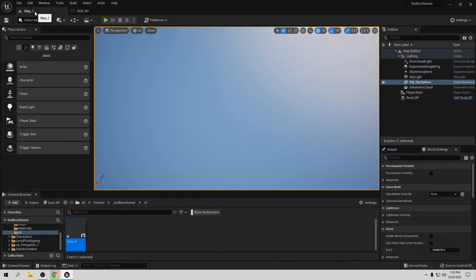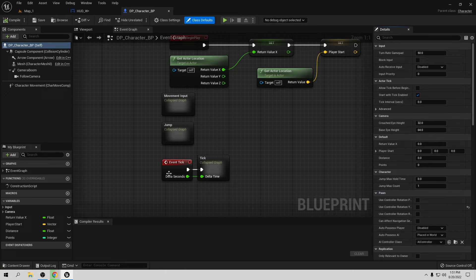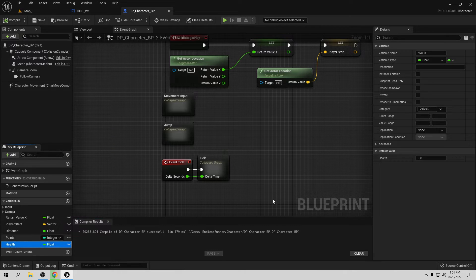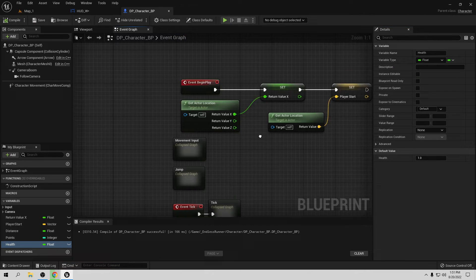Let's go to the map, go to EndRunner, go to the character, and open the main character blueprint. We need to create a new variable. Let's call it 'health' and make it a float. Compile and save. The health is going to be 1. Remember, floats work from 0 to 1, so don't put 100 or 300 because that doesn't make sense for a float. If you want to do that, use an integer. For floats, use 0 to 1. Set it to 1 for full health. Compile and save.